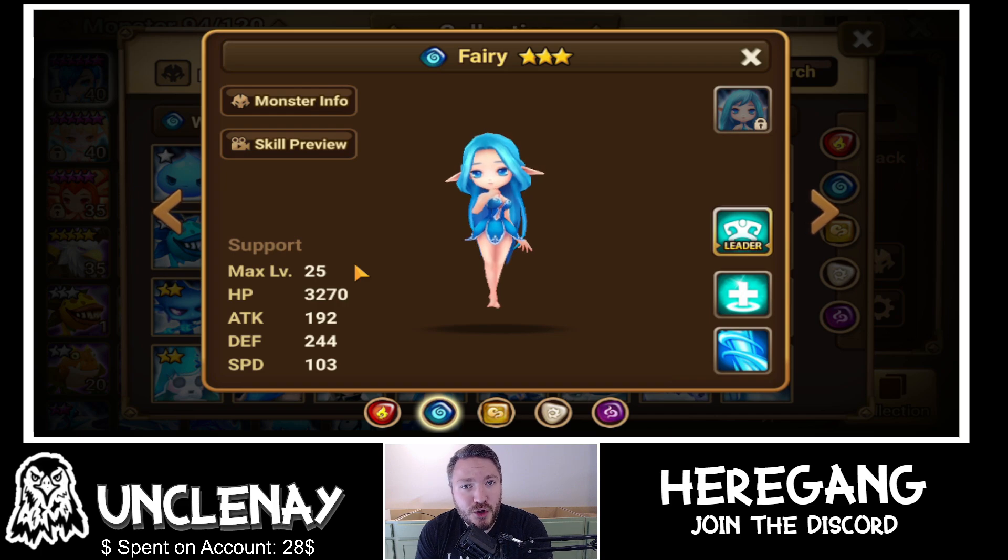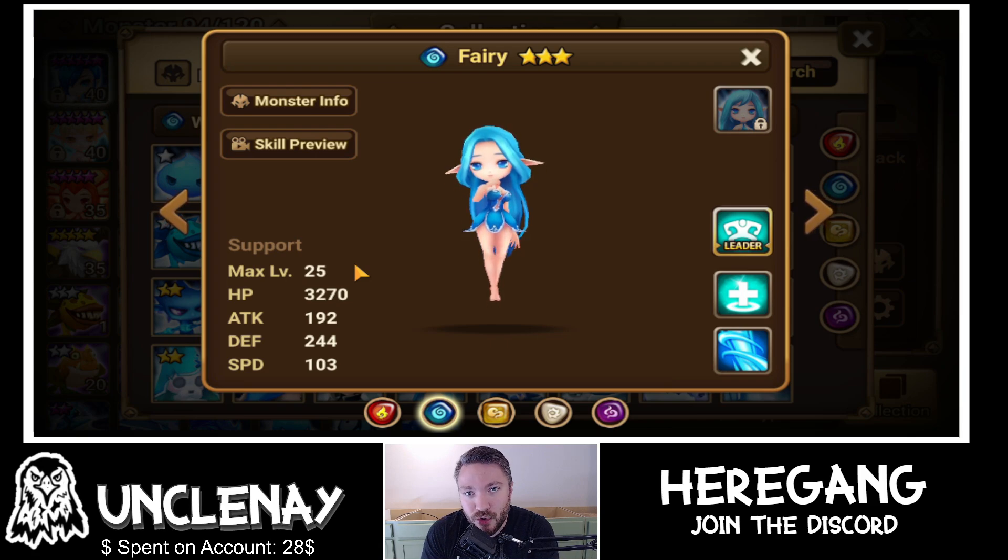Moving on to question number two: this unit is the first unit they give you out of a mystical scroll. When you awaken her, what does her third skill do? I will give you six seconds to answer. Time is up, please submit your response to question number two.